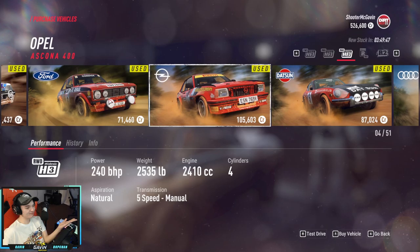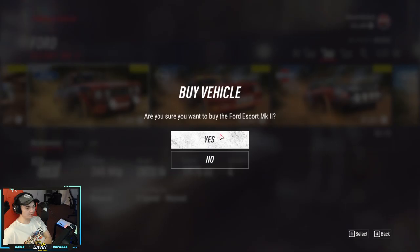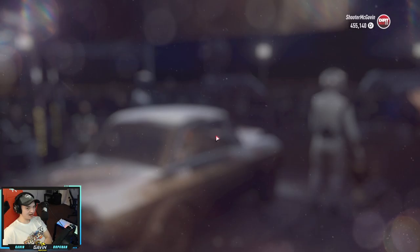Welcome back to some more Dirt Rally 2.0. We're to the point where we're buying a new car - screw that front-wheel drive pile of garbage. We have $526,000 so we're going to be able to buy something with a little more horsepower, some rear-wheel drive action. I'm not really thinking we're going too insane because I know we could probably go Group B - Group B is just this insane thing right here.